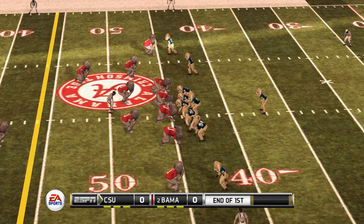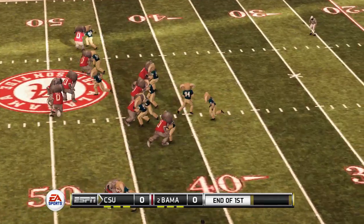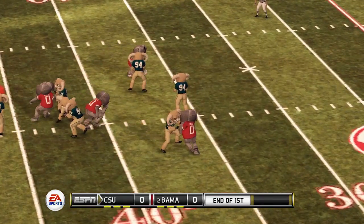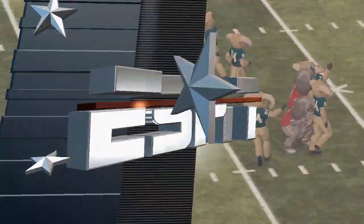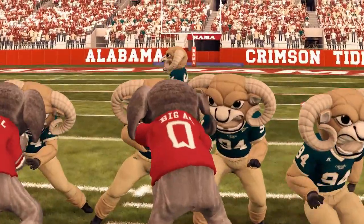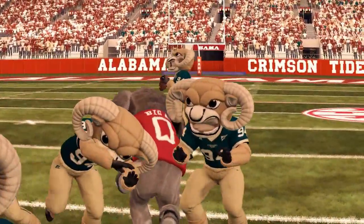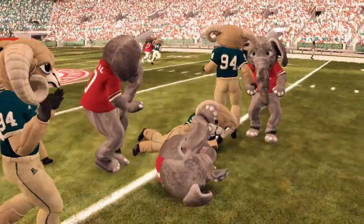Start of the second quarter. All tied up at 0-0. When you can't get a first down. Let's see if we get one here. Pass — sack. It's third and 19. Big Owl getting double blocked there and then just breaks through and straight to the quarterback, number 94.